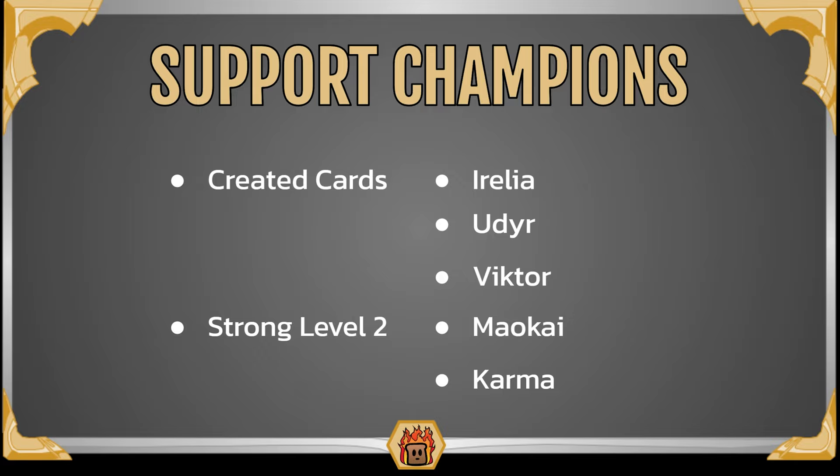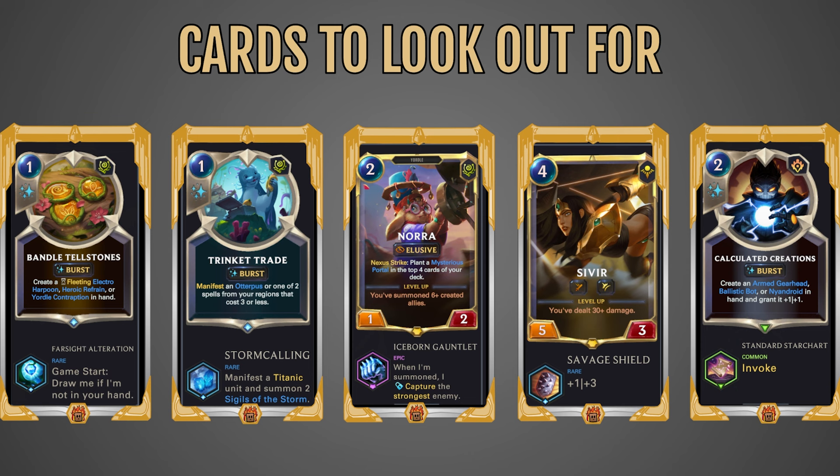There are plenty of other awesome champions to look out for, and really you want to be grabbing almost all the champions. But when you're considering a champion, especially maybe the choice between a couple different ones, try to grab ones that have created cards or ones that have a very strong level 2 effect.